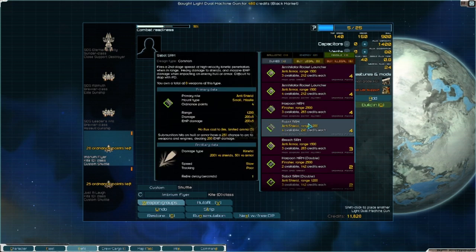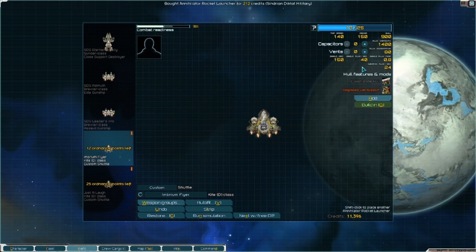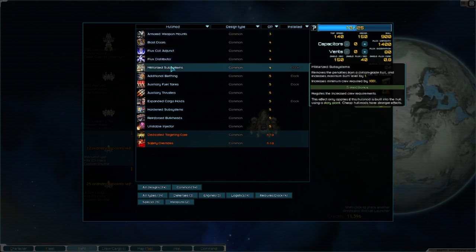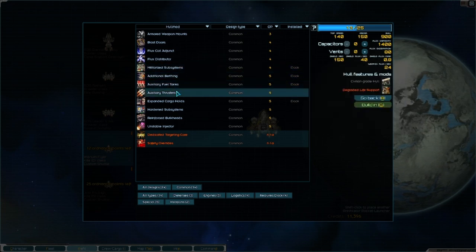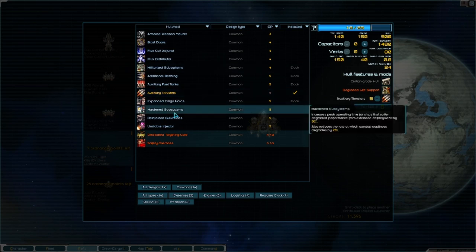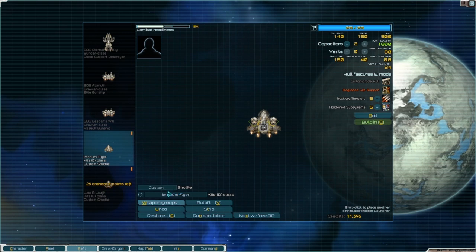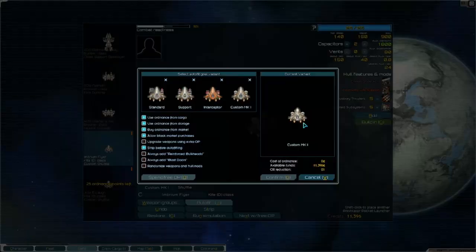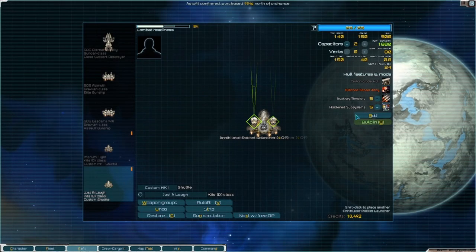No Vulcans - that's a little bit of a concern for me. Military subsystems have changed, so we no longer get extra venting or flux dissipation - it's armor now, which is a little different. We'll do auxiliary thrusters, put the rest into capacitors. I think that will be just fine. Let's just call this custom mark one. We'll change this as we go - this is mostly just so we can make things a little faster.